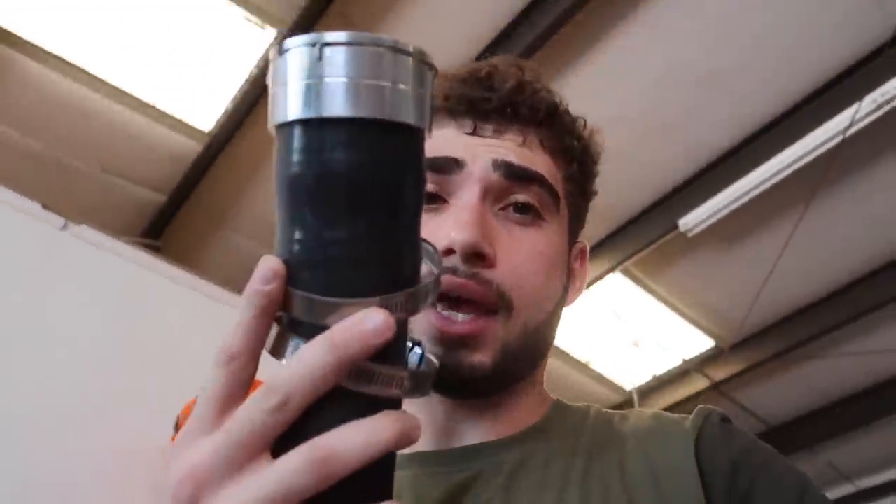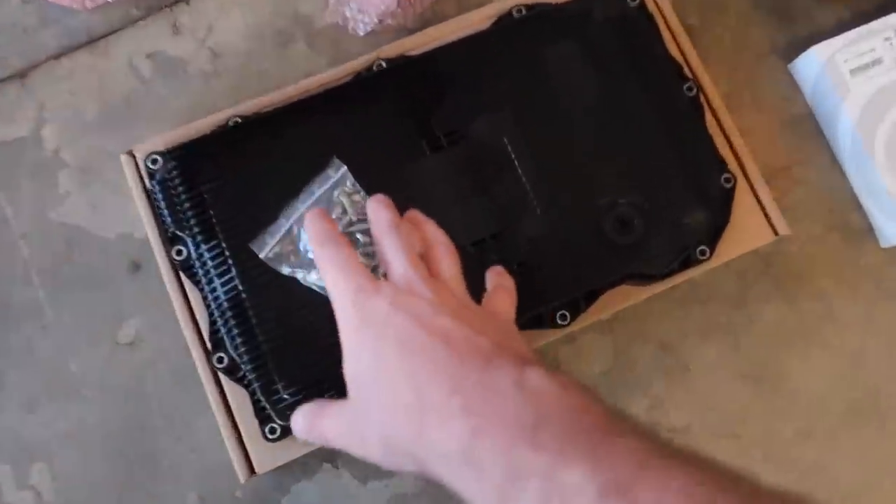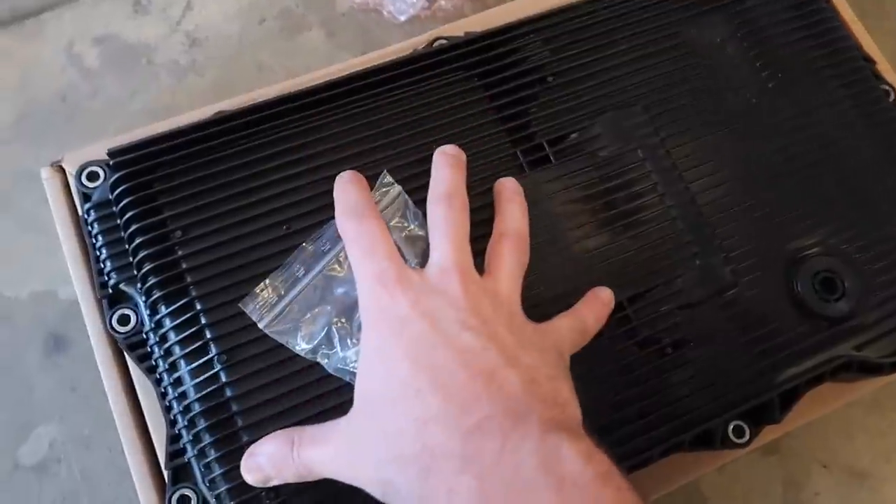My goal is to push 400 horsepower on this thing by the time all these mods are installed. Currently the car has a charge pipe, an intake, and an intercooler. I do have a boost pipe as well. I'm super stoked — we have so many things here to modify the 435. As soon as we're pushing 400, I want to upgrade the turbos and push something upwards of 600. But one step at a time. I also have a transmission pan with transmission bolts, so I do want to replace that and get the maintenance out of the way.